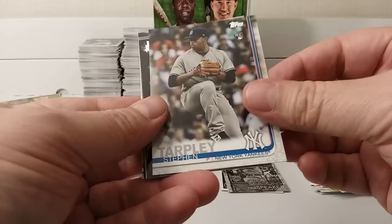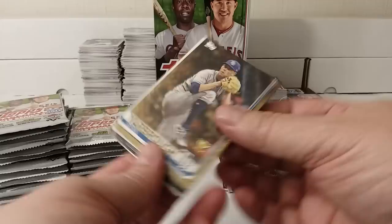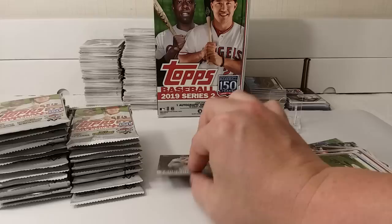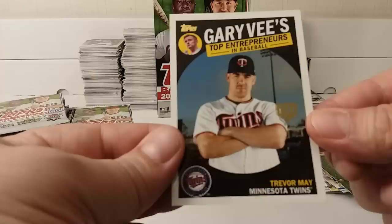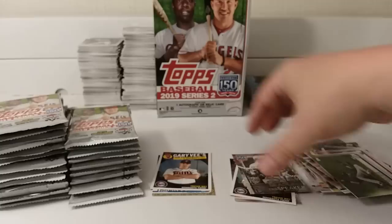Reese McGuire, rookie card. Sam Dyson. Steven Tarpley, rookie card. Victor Caratini. Pat Valaika. Kevin Kiermaier. And then there's a gold card of Ryan Yarborough — Topps Rookie Cup card, number 694 out of 2019. And there's a 150th anniversary logo card of Trevor May — same card but with the anniversary logo. It seems like you often pull the regular card and then a parallel of the same player.